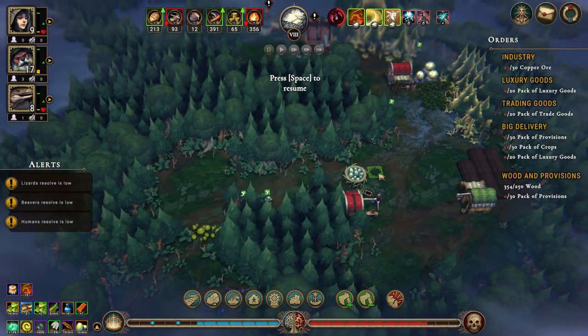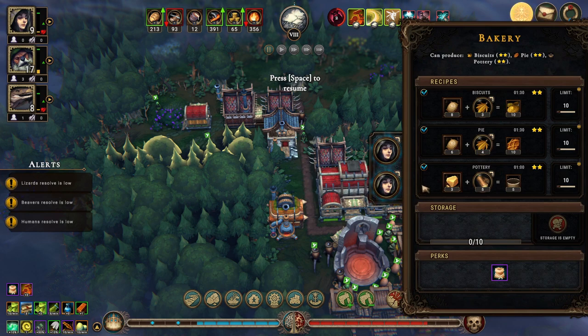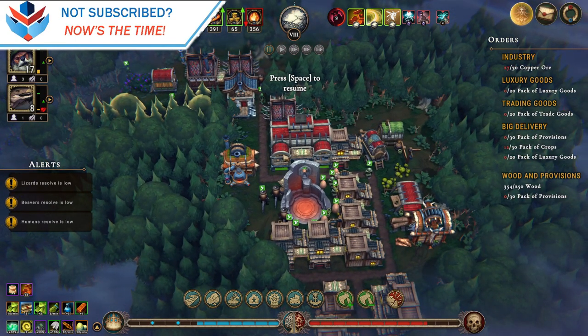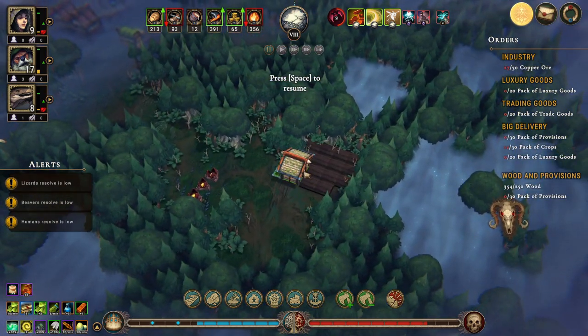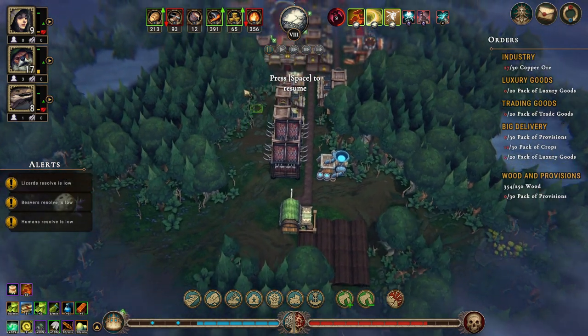Let's take a look at what we can currently make. Here's the bakery. We can make a pack of crops and pack of provisions down here, so that's what we're making. We need herbs for the provisions and we do have a herb farm down here.